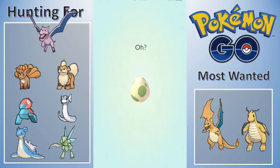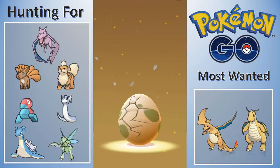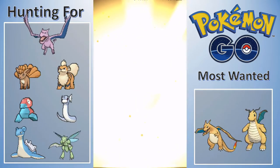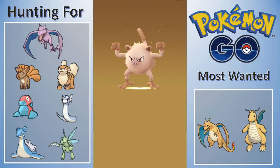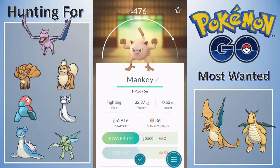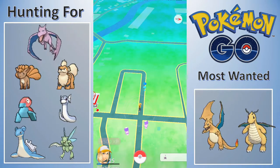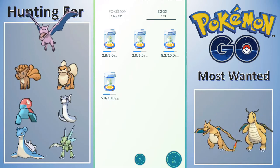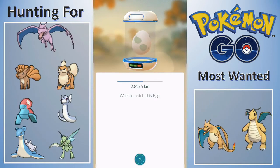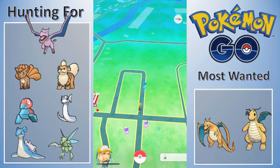It's really coming down now. There's actually someone out here walking around - you're insane, it's pouring rain! What are we gonna get out of this 5km egg? Oh nice, a Manky! Does this mean I can get a Primeape? No - okay, I thought it was closer, I thought it was like 39 candies, but we're at 36 now. Still haven't found any eggs to refill, so maybe by the time I'm able to refill all my eggs we'll be popping those off too, but we'll see.